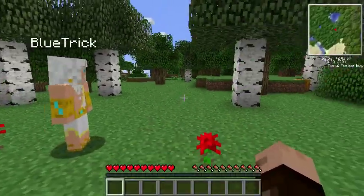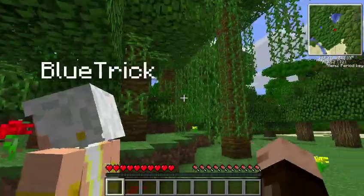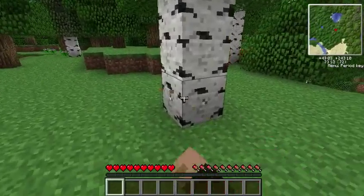So we basically just started this world, we spawned somewhere over there, so we need to find a place to live and we can start punching trees now.